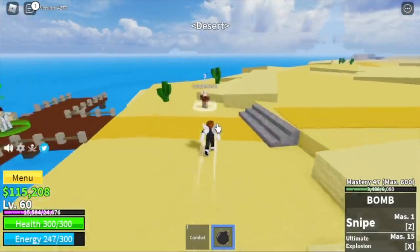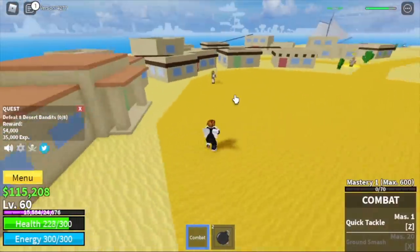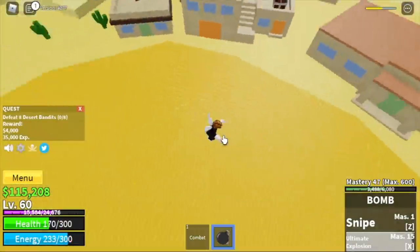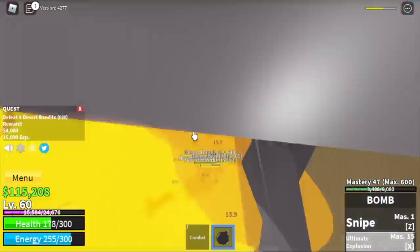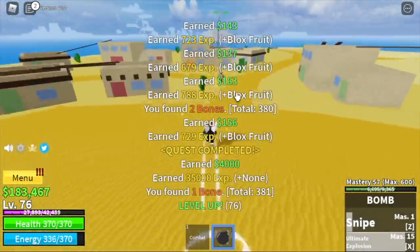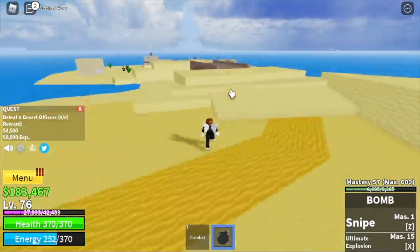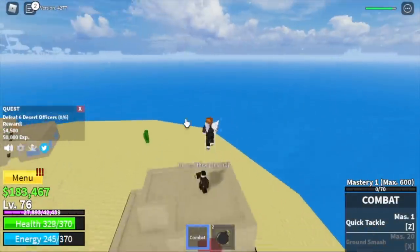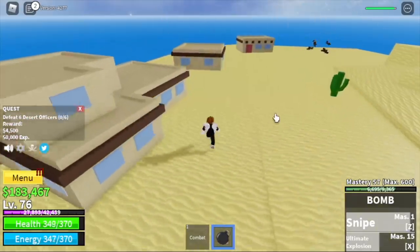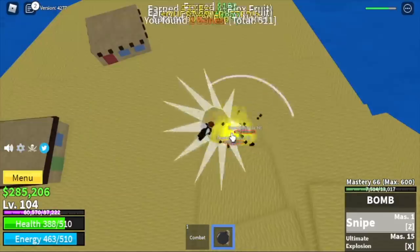Here we're gonna start with the Desert Bandits — you need to defeat 8. Lure 4; there are only 4 here so lure them all. You need to do this twice to level up. Next target is the Desert Officers, located at level 75. You can lure 4 and 3 at a time to finish the quest — you only need 6. We're gonna level up here until you reach level 105.